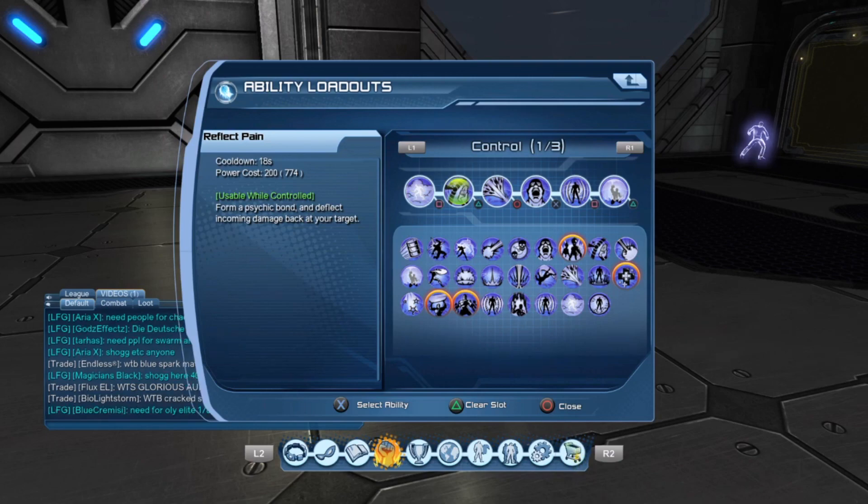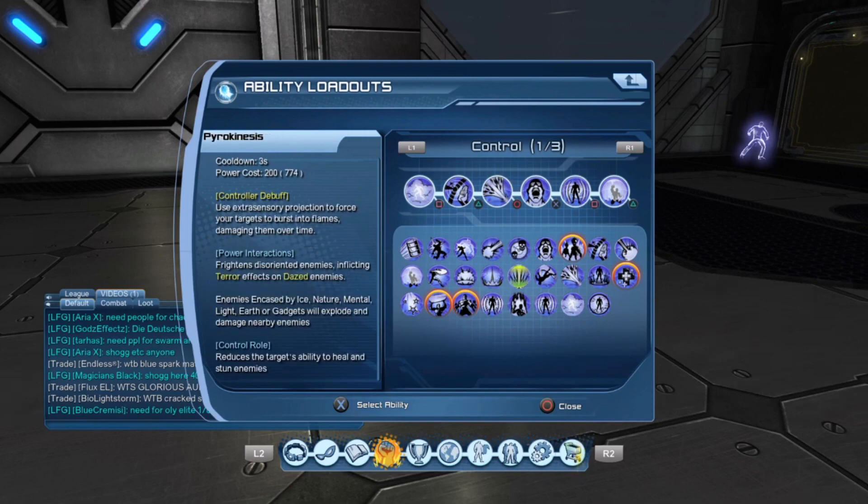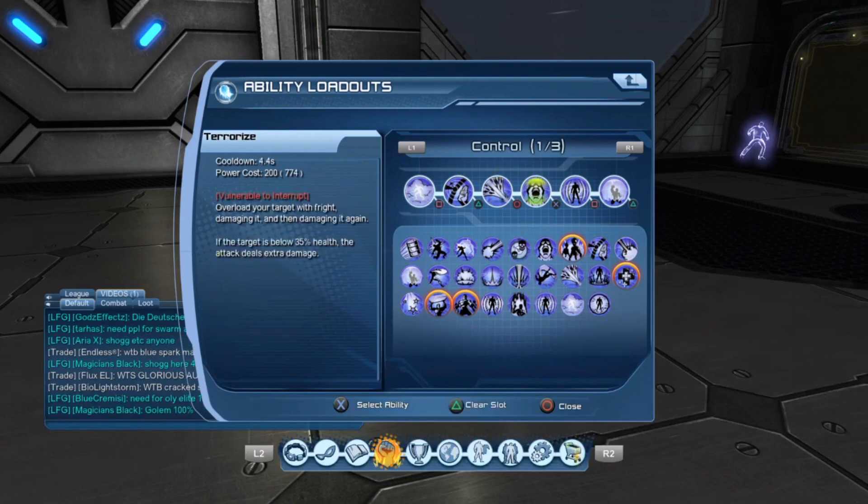Reflect pain acts as a shield basically — it deflects the damage, so I use it mostly as a shield. I went for phantom flames only because it reduces the target's damage output and stuns enemies in control role, which we do play. If you're versing a healer, I recommend substituting in cryokinesis as it reduces the target's ability to heal and stun. If you're versing quantum you might want to use it also — it does vary.